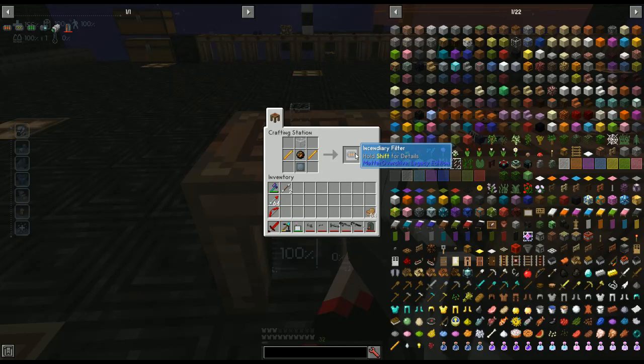The last upgrade is the incendiary filter. It requires glass, two blaze rods, a fire charge, and a tritanium plate. This one can be added to the phaser, plasma shotgun, phaser rifle, and ion sniper.